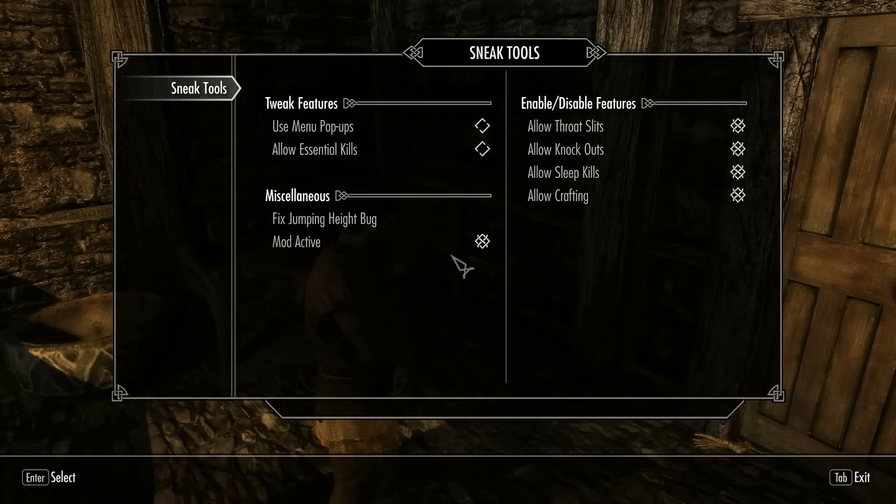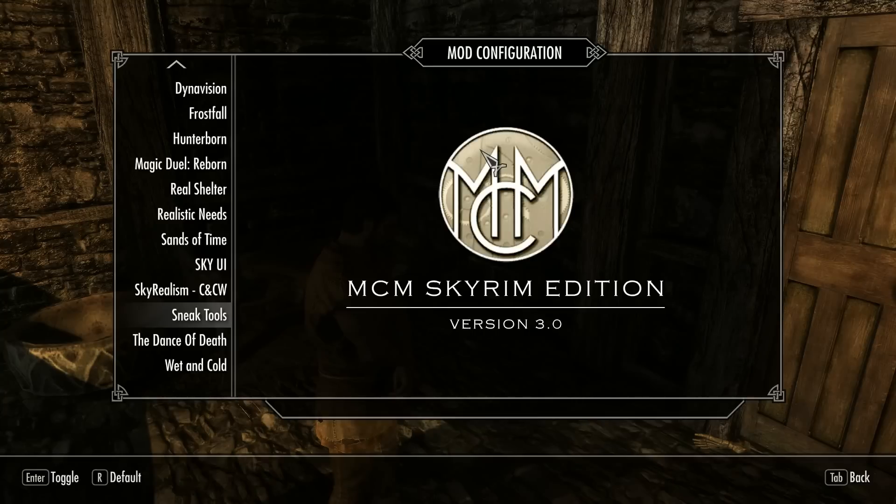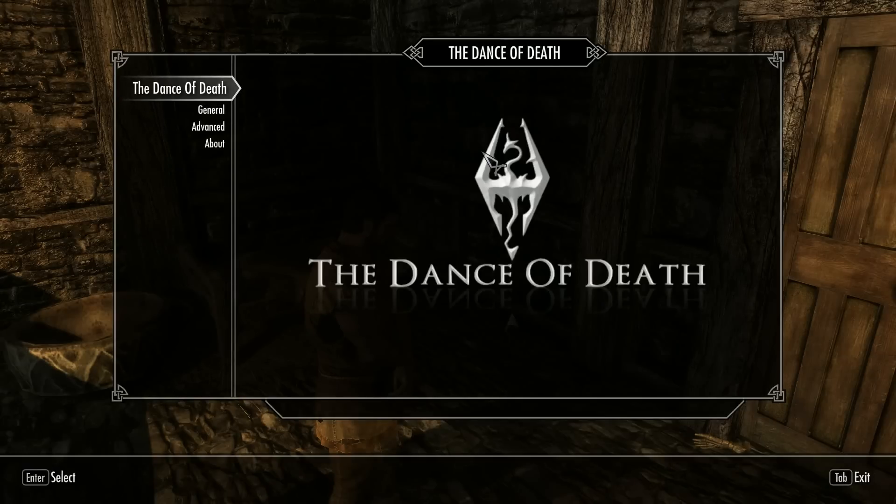Sneak Tools: I can slit throats from behind, knock someone unconscious if I have a hammer or maul, and kill people in their sleep. I can also kill essential NPCs that you're not supposed to kill in the main game — but it's not 100% chance. I'm not bypassing the stealth kill tree because you can actually be interrupted mid-throat-slit, and if they're a much higher level than you, you can still be screwed over by it.